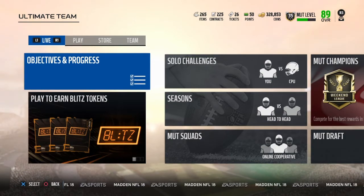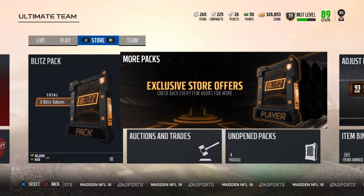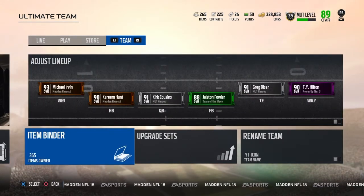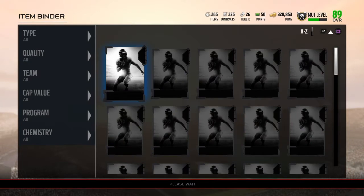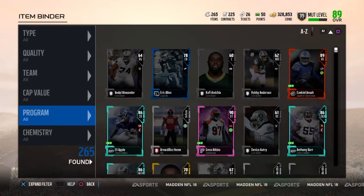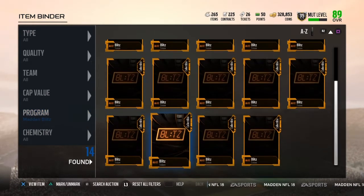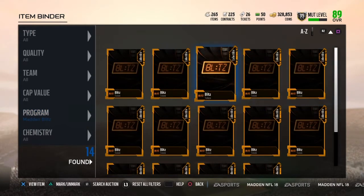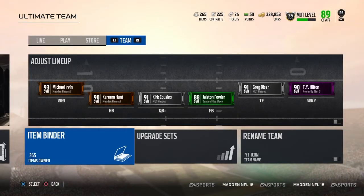Blitz tickets are kinda hard to get because you have to play the solos every 4 hours and there are no objectives for it sadly. But you can turn in 5 of your Thanksgiving Madden Harvest tokens into Blitz tokens — that's how I got 4 of mine since I only had 4 extra. We have 14 right now, and it takes 38 for Ryan Shazier, who is the main person I want to get. But yeah, we did pull a 90 overall — it was just a fullback.